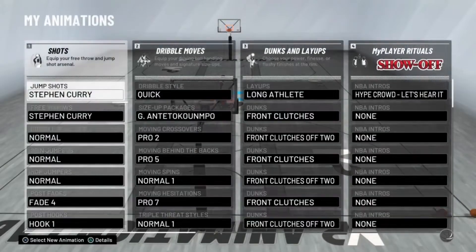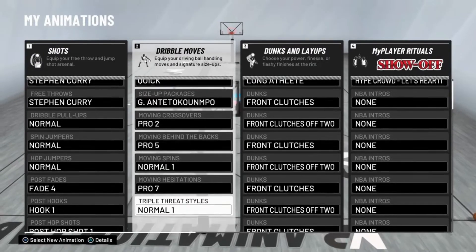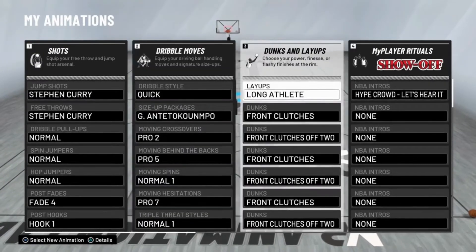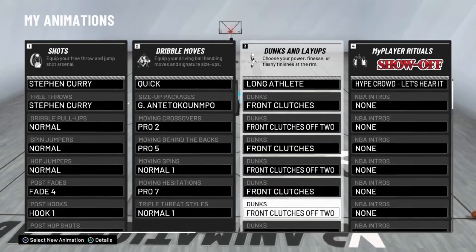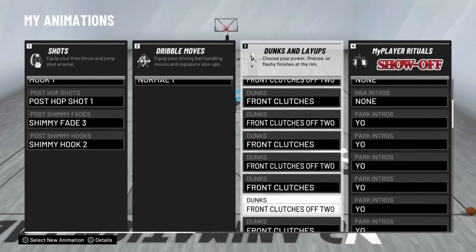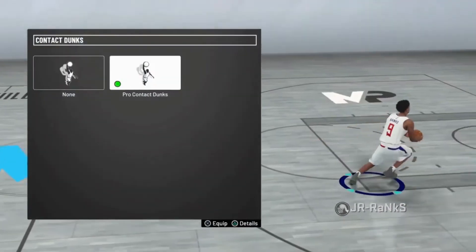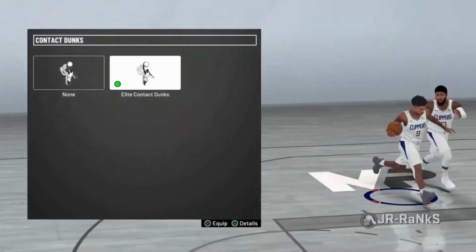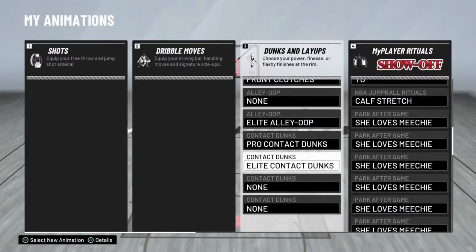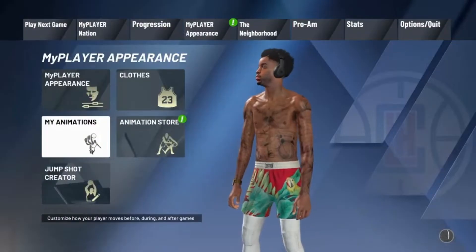My animations — I switched from flashy dunks to normal dunks because I lost a super clutch 1v1 game due to a tomahawk cockback dunk. I decided to keep it simple so it's difficult to get blocked: just front clutches, push your right stick forward and you'll get the simplest dunks. You also need to equip contact dunks so you can get those contact animations for a guaranteed basket.